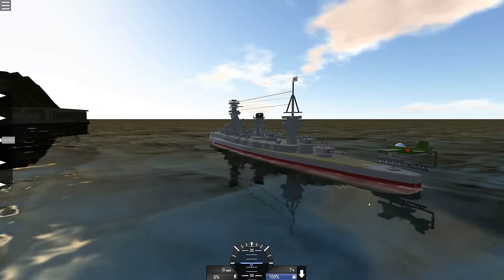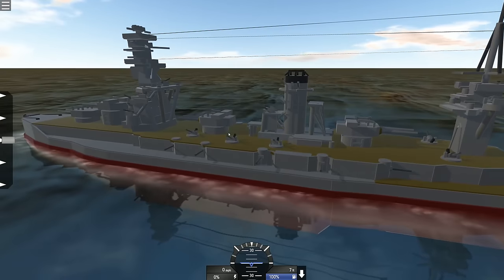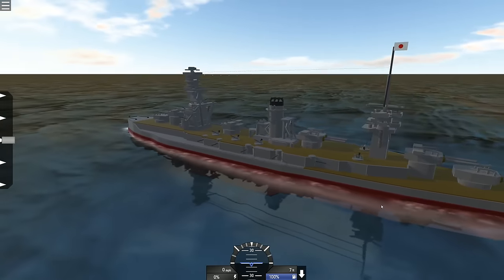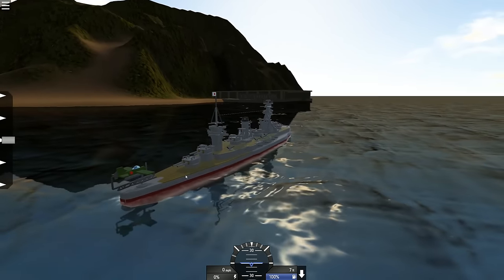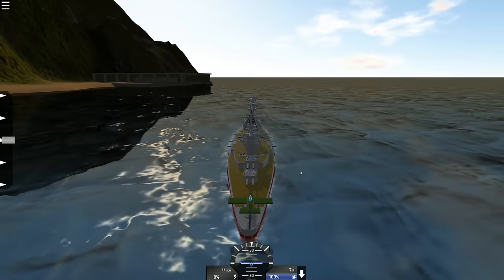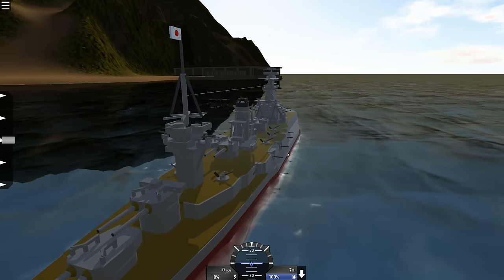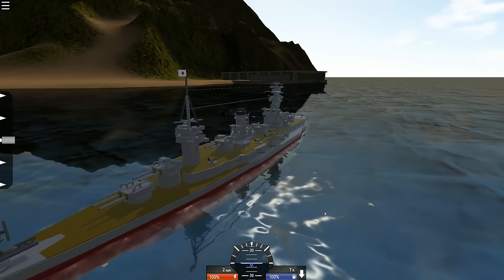Alright. Next is a Japanese battleship. And man, this thing is really cool. It's super detailed. Look at all the guns and everything. And the cool thing about this one, from what I gather, it was made by like an 11 year old kid. Jesus. Look at me. That's awesome. Let's see what it does. Let's throttle up. It's going two miles an hour.